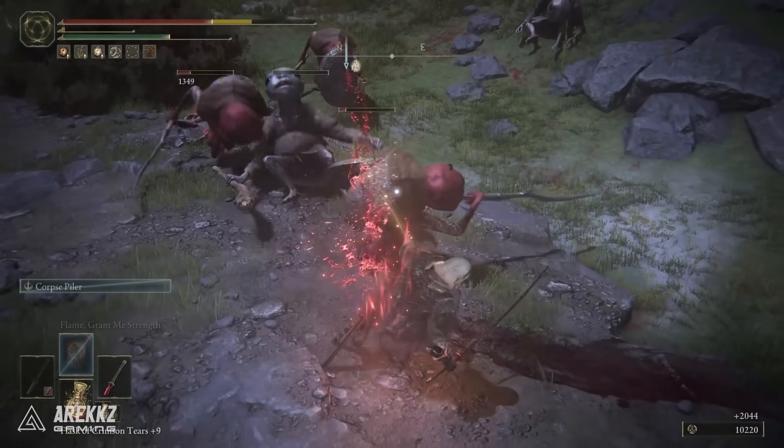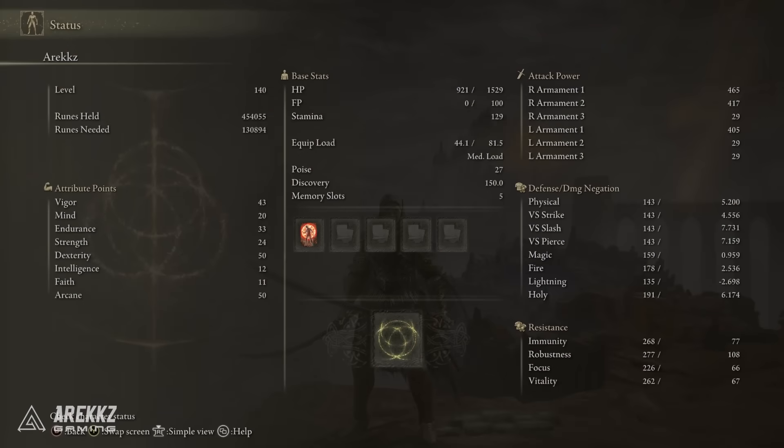For those of you that want to see where my stats are currently sitting: I'm at level 140, and this is my Dex and Arcane distribution. Some of these are boosted because of my talisman, but this is basically my current setup.